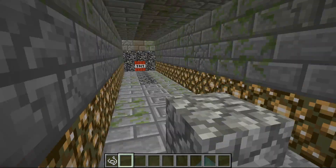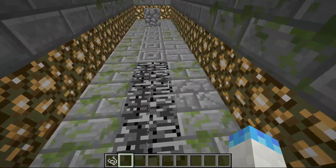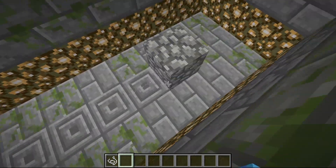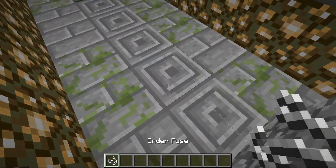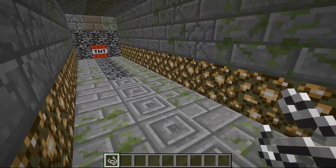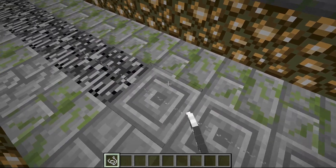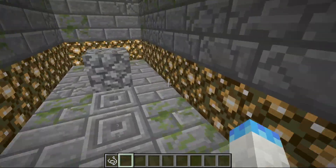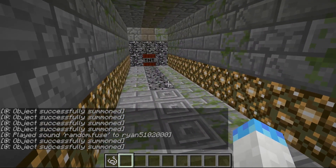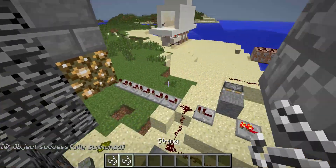You can see there's a button. If I push it, nothing happens. You can notice there's string here but no string here. I have string, so if I place one down and push the button, nothing happens. Two — nothing happens. We're going to skip ahead to four — nothing happens. But when I place the fifth string right there, then the circuit is complete. Boom.